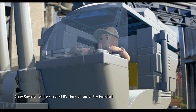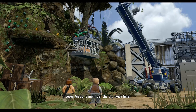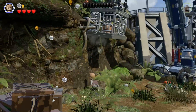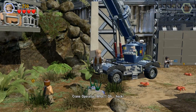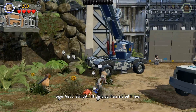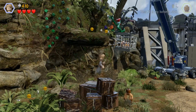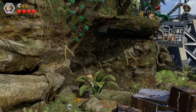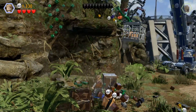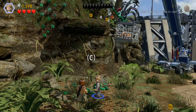'Sorry! It's stuck on one of the branches!' Alright, so I don't want to get the pig down — I like the pig. Oh heck, sorry, it's stuck on one of the branches. 'It's alright — I'll climb up there and cut it free, if I can find something to climb.' Okay, I can climb on this I think. Maybe — I don't think it'll be that simple. Let's destroy all these, because I'm assuming it's going to give me something that I'm going to have to build. Yes it did! So we could build something here now.